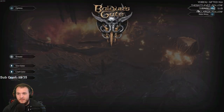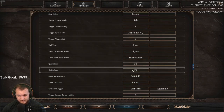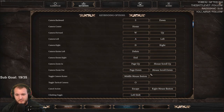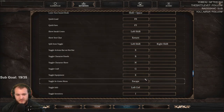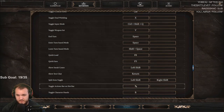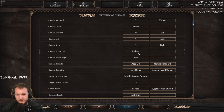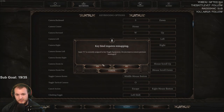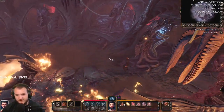Let me change the settings real quick. So options, keybindings. I forgot I had to do this — Q and E. I prefer to be able to move the camera around. Camera rotate left. Yes. Much better. I really like that over the rest.